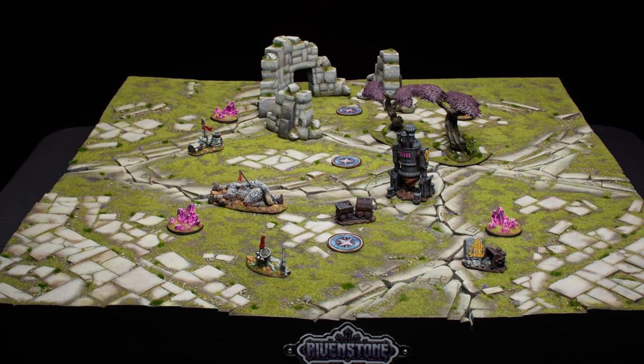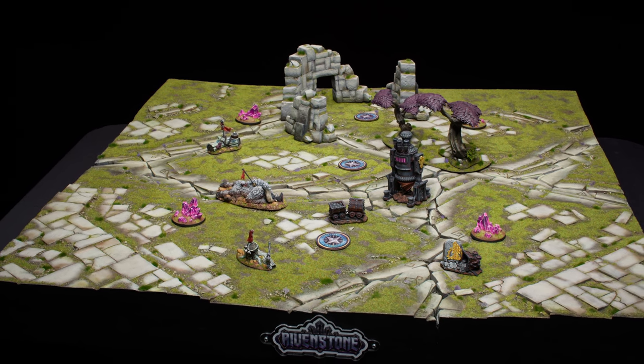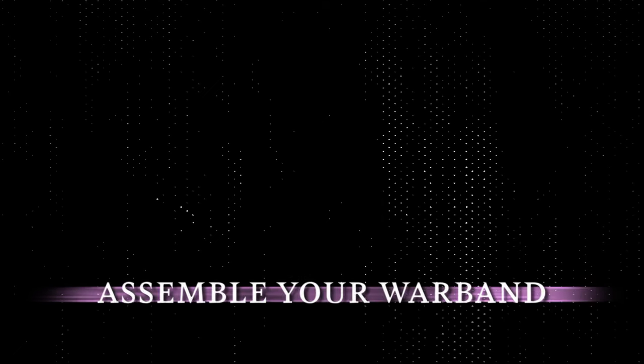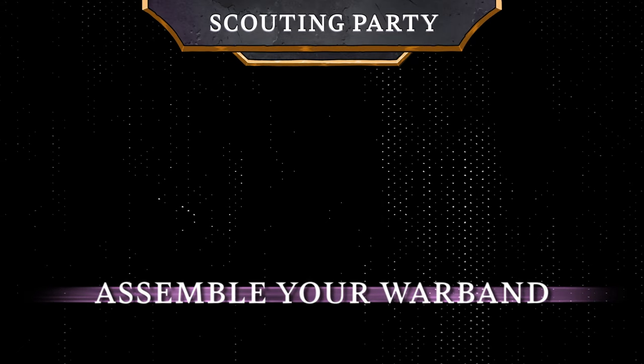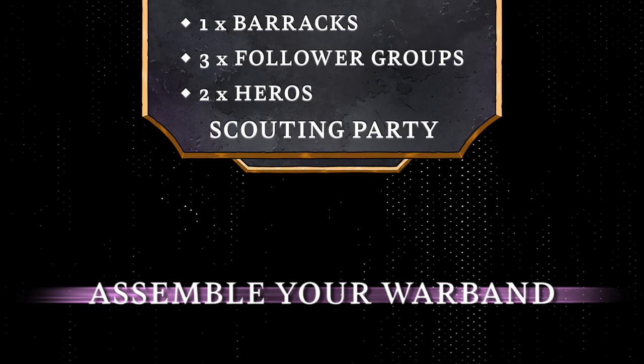With the battlefield set, it is now time to assemble your warband. First, choose the size of the game you are playing and which heroes will lead it. In this example, we are building a scouting party-sized warband, which includes two heroes, three follower groups, and a barracks.